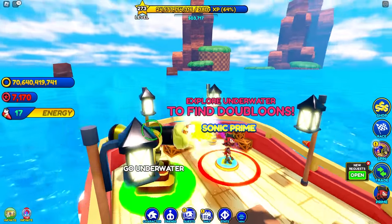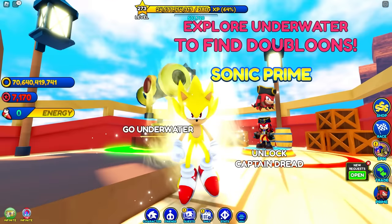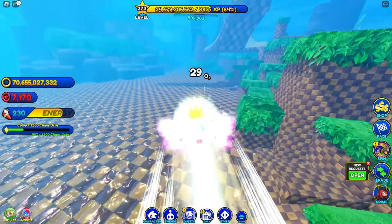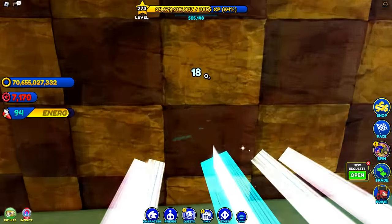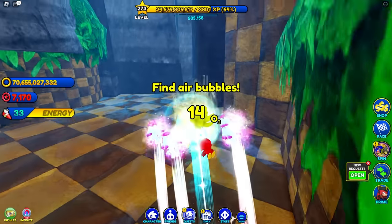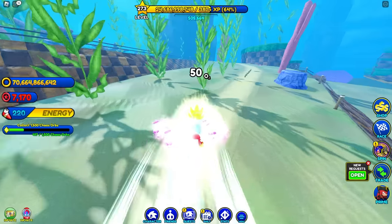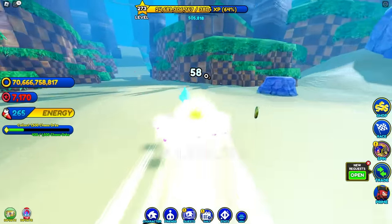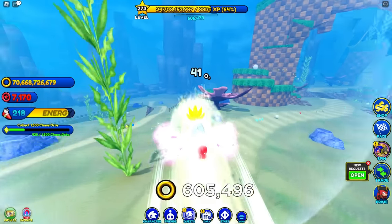Oh my god, look at how cool this is — we are in a pirate ship in Sonic Speed Simulator! We can see the bottom of it now since we're fully underwater. One thing I was wondering: can we still go in and check out the statue? We can — okay, that's pretty cool. I wonder if there are any spots to get more gold doubloons. I feel like Super Sonic got a buff and I can fly a lot longer.